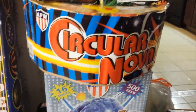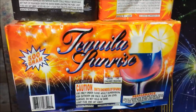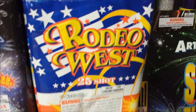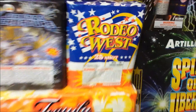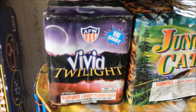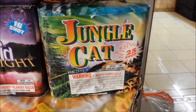For the 500 gram fountains by AFW, I got Circular Nova. And I also got another 500 gram fountain, Tequila Sunrise. A couple of 200 gram cakes here — Cosmic Creature, 25 shot by Glorious, and Rodeo West, 25 shot, I believe by AFW but I'm not 100% sure. Over here we got Vivid Twilight by AFW — 16 shot, nice big breaks. And Jungle Cat, 25 shot — a nice screaming effect in that cake.